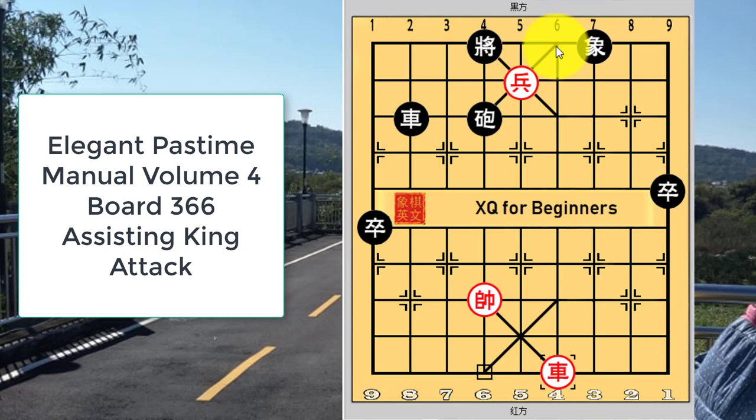Red wins and black can do nothing about it. In this puzzle, the key piece would be the red king who was able to assist in the attack. Although such endgame situations are not so commonly seen in actual play, nevertheless it is one of the most brilliant uses of the king in actual play.